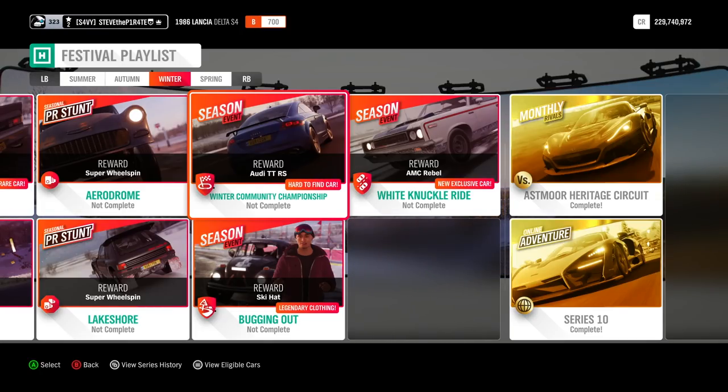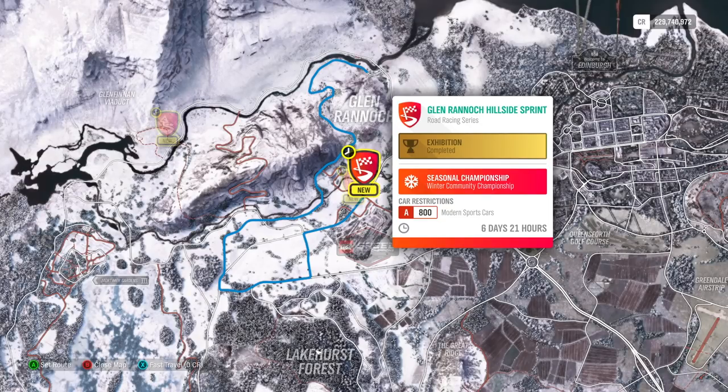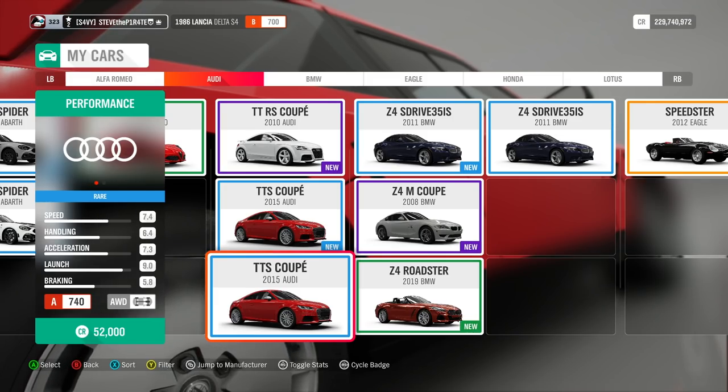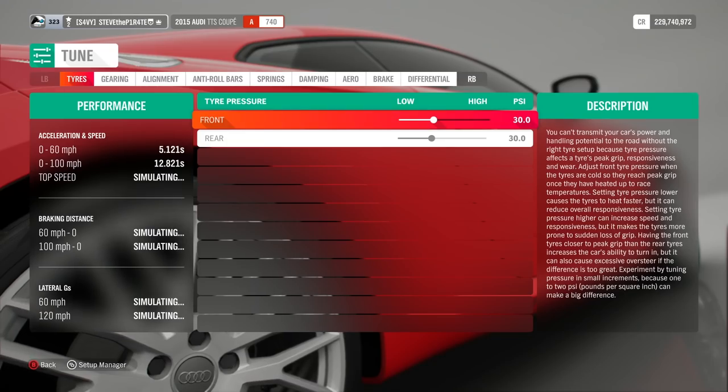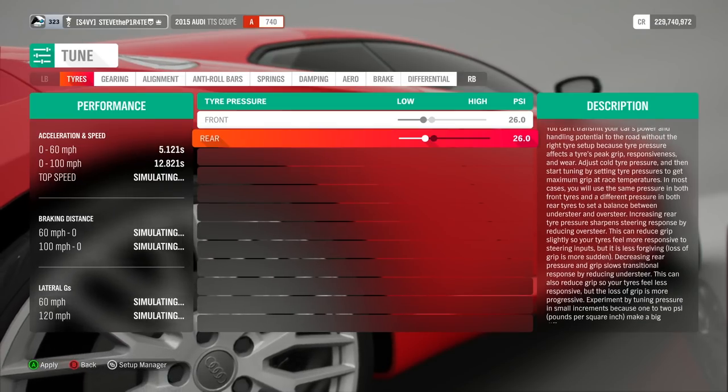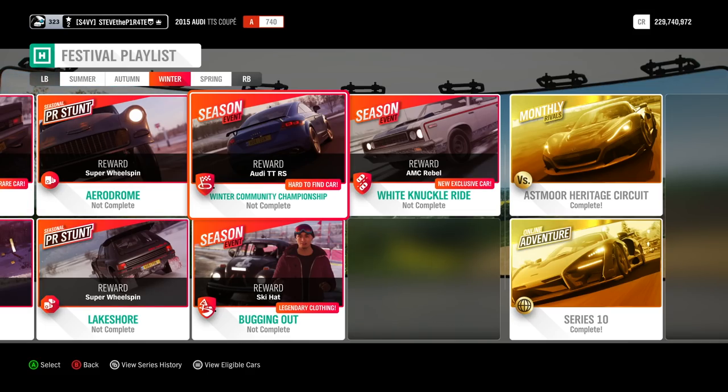The first championship is the Winter Community Championship and you win the hard-to-find Audi TT RS. Note - you cannot win the Audi TT RS by using the Audi TT RS; it needs to be a completely different car. The car restrictions are A-class modern sports car. I'm going to use the 2015 Audi TT RS Coupe - there's no real need to tune it much since it's all-wheel drive. Maybe take the tires down to 26 for a bit more grip. Win that against highly skilled Drivatars - the difficulty can be no lower than highly skilled - and you will bag yourself the Audi TT RS.